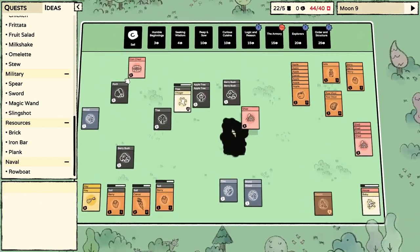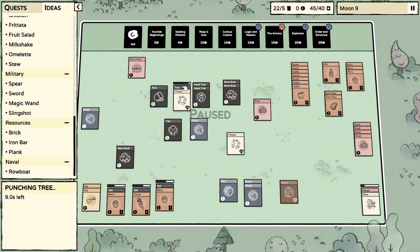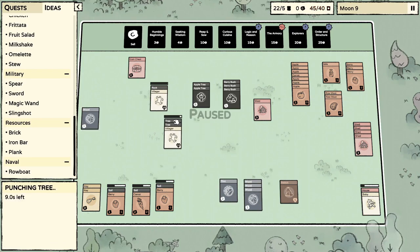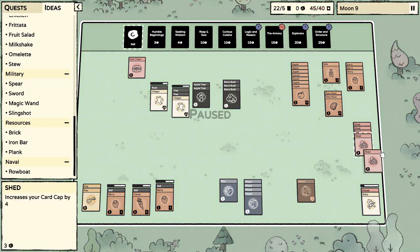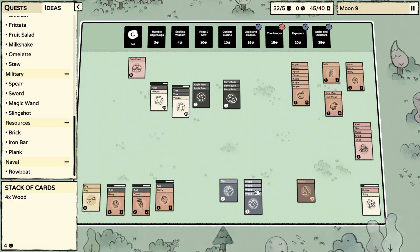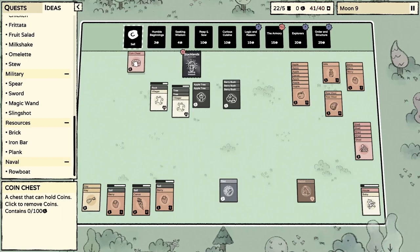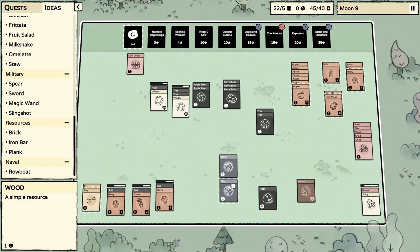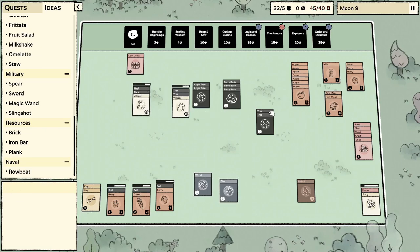Hey look — we got a rock! Oh my gosh, I've never seen one of these they're so rare. Let's pause. Stuff's getting ahead of me. Wood is everywhere — there's our shed. Baby's almost fully grown, that's awesome. Another rock — cool. We've got way too many trees but I'm only five cards over so I could sell some apples and we'll be good.